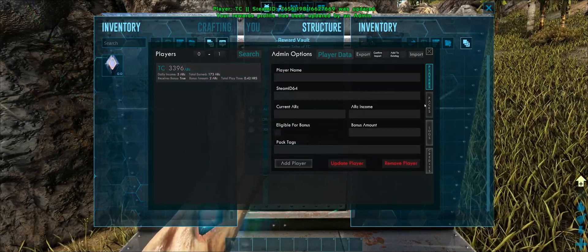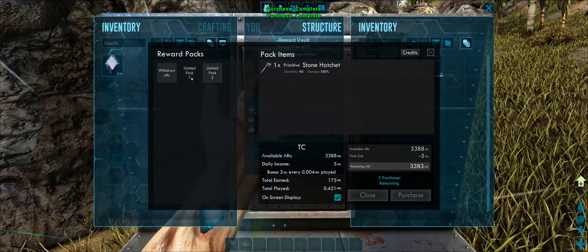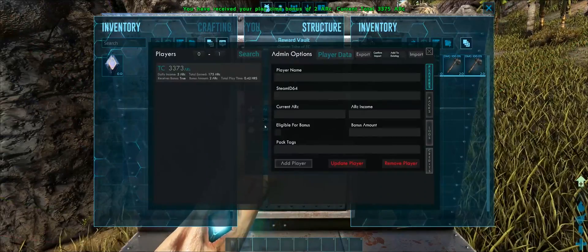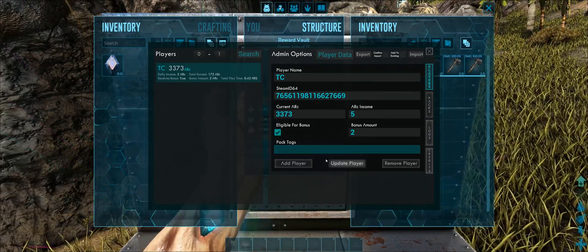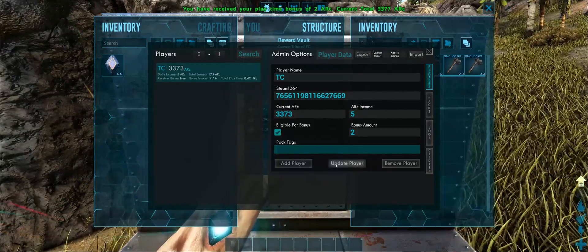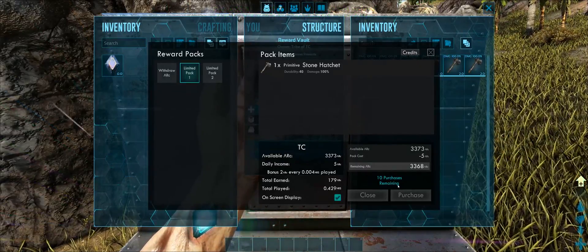If we change the number in the tag to five and update the player profile, heading back into the reward menu shows only five purchases remaining. Once all purchases are used up, you can no longer purchase that item. If you need to reset this at any stage, you can delete the tag altogether or change the number at the end to give more purchases. So if a player accidentally purchased it and you need to refund it, you can just adjust that number. Removing the tag restores the full 10 purchases remaining.